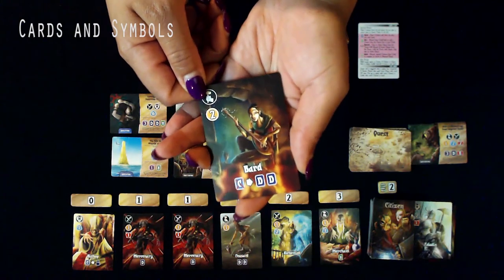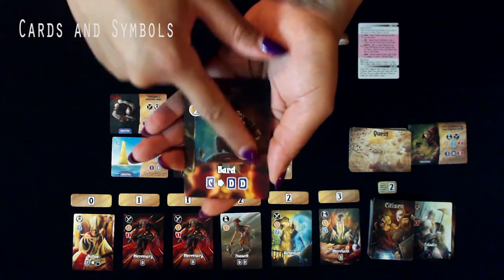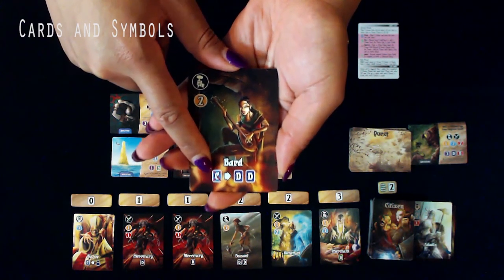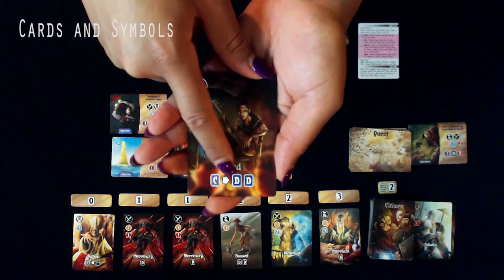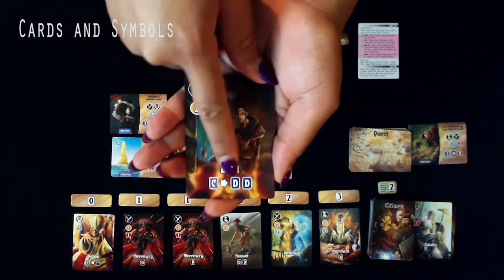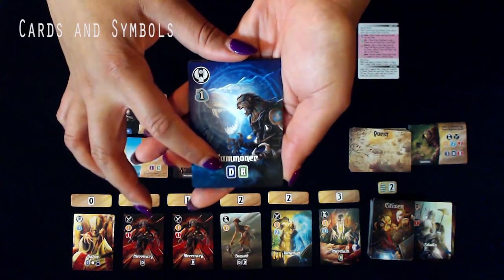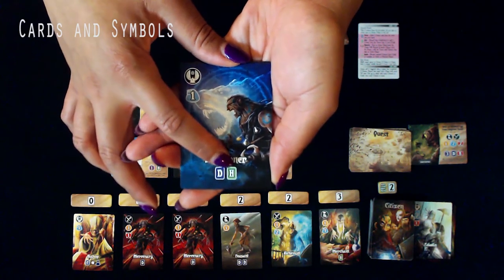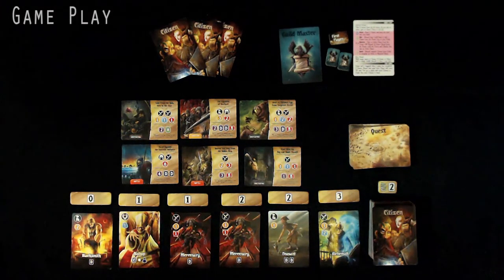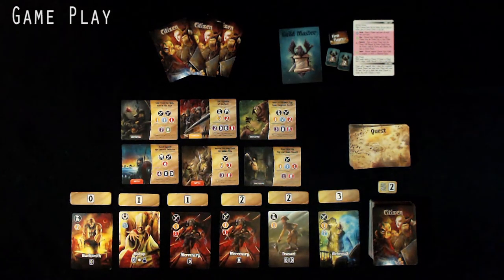You'll also see symbols for the resource types in the game: Magic, Strength, and Gold. Some cards require a payment before taking their action — an arrow in one direction means you discard a Citizen card from your Guild or hand in order to draw two cards. Other cards simply let you take a draw or hire action when you acquire them. The four actions available on your turn are: draw, hire, reserve, or complete a quest.